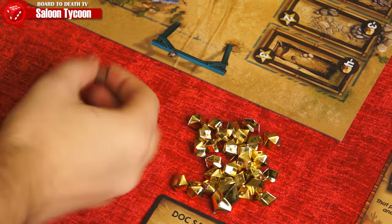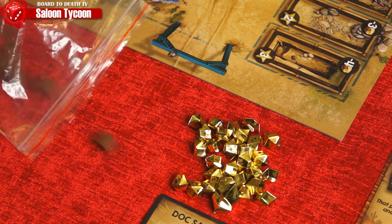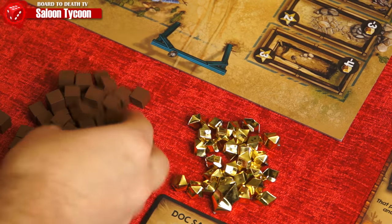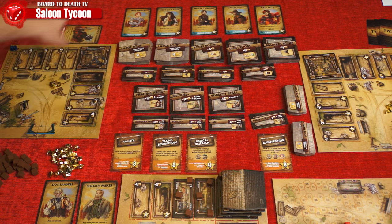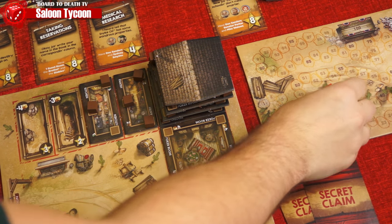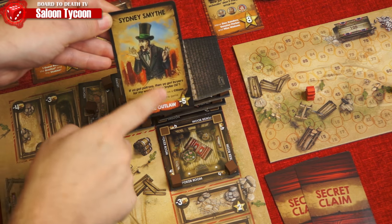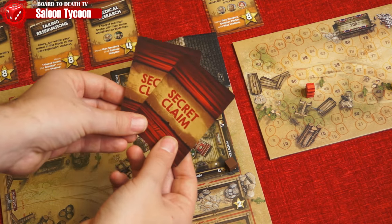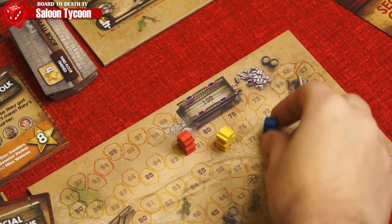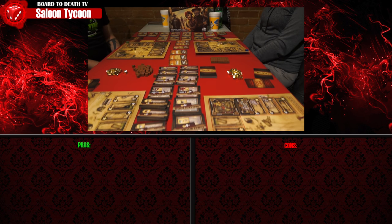When the last supply token is taken from the pool, every other player gets one final turn. Extra supply cubes are made available, and when the final player ends their turn we go to final scoring. Unfinished big tiles score three rep and small ones score two. Citizens score five rep each, but Sidney Smith gives that player minus five rep. Add any rep from secret claims you've completed, and the player with the most wins.